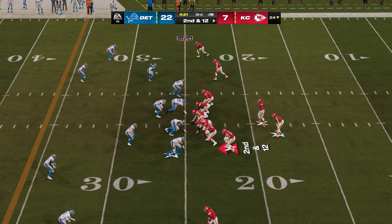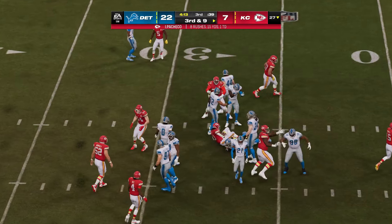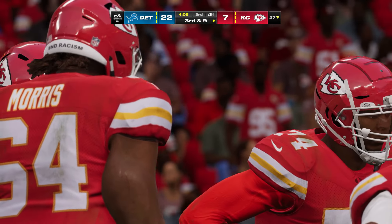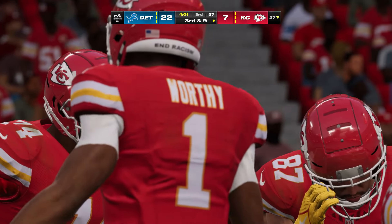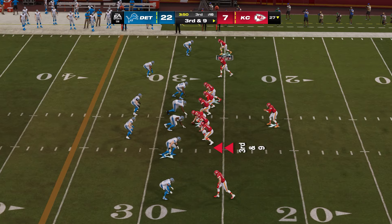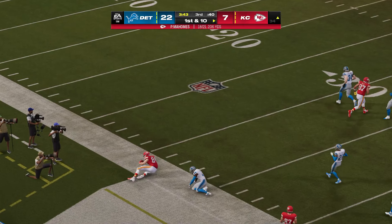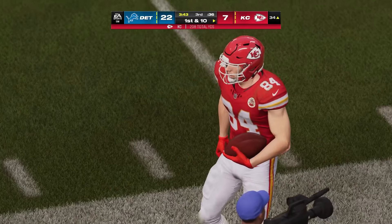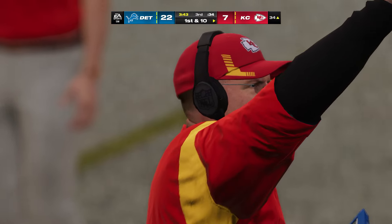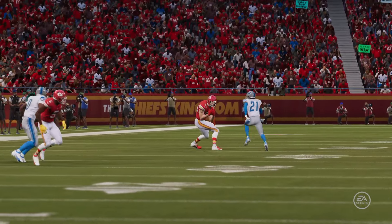First play went the wrong way — here's second and 12. Pacheco takes it again — broken tackle — fights forward to about the 27. They still have time to get him established, but they've got to pick up the urgency and run off more plays quickly. On third down, Mahomes throws — able to find the open man — complete — out of bounds inside the 35. A big play on the catch and run: 39 yards. That was a pretty good time for his first catch of the ball game, and it turned into a huge play.